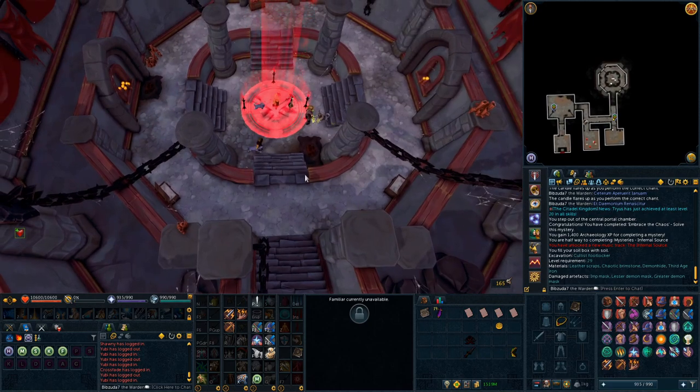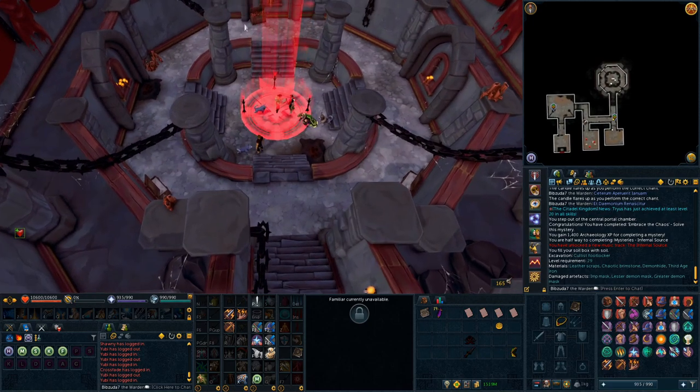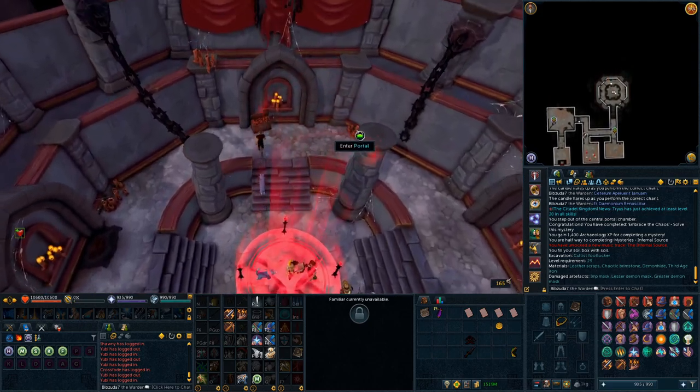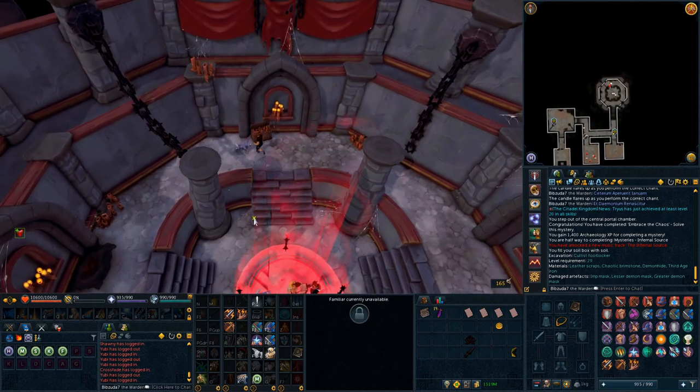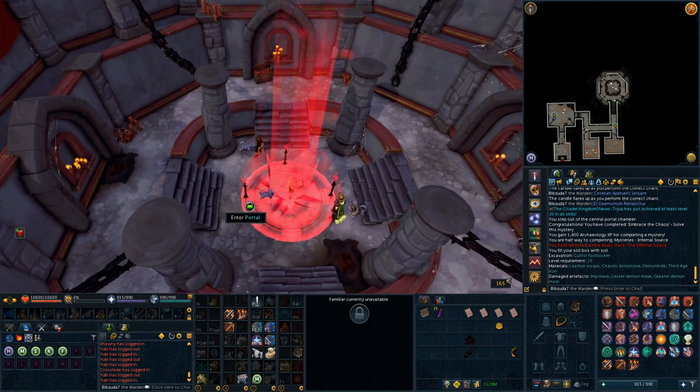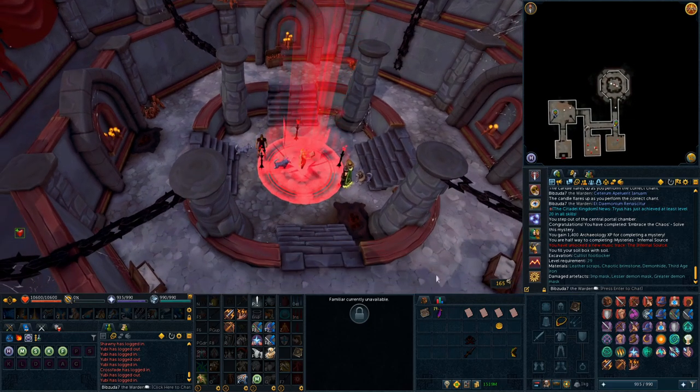What you need to do is grab a piece of chalk from the box of chalk. There will be a symbol here that you need to repair — simply click repair, click yes, and you'll repair the symbol. Then you come up and search the box of candles, you'll get three candles, and you go to each of the candle stands and replace the melted candle with a new one and light it.